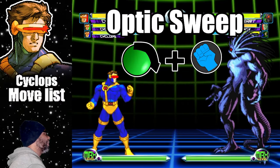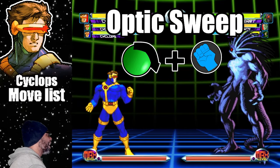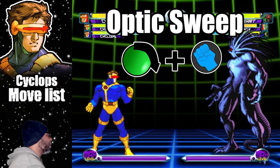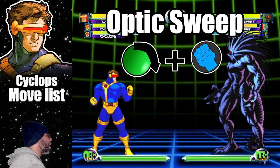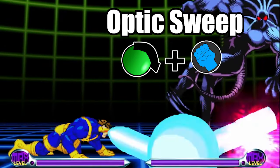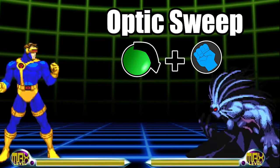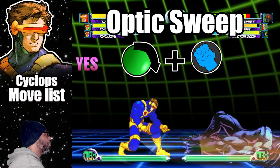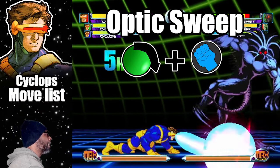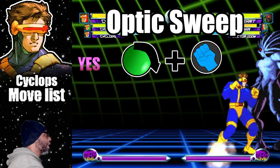The Optic Sweep is basically another variation of the Optic Blast. Cyclops will shoot an Optic Blast at the ground causing it to ricochet into the opponent. To do the attack, do a quarter circle down plus any punch button. This attack can be used as a combo finisher, but the thing to remember is that it hits mid range, so unfortunately enemies can block it while standing.